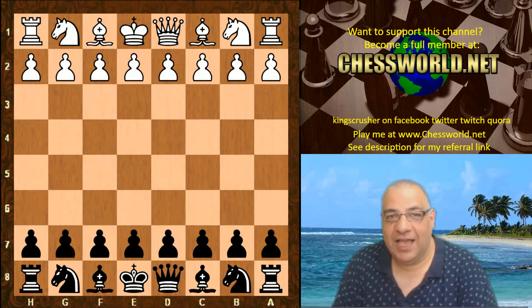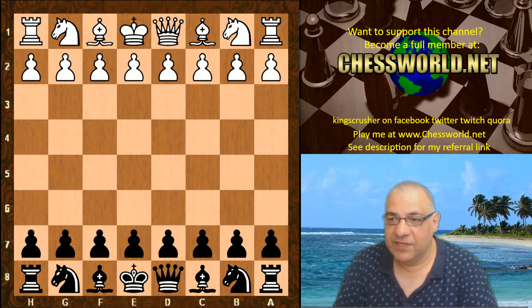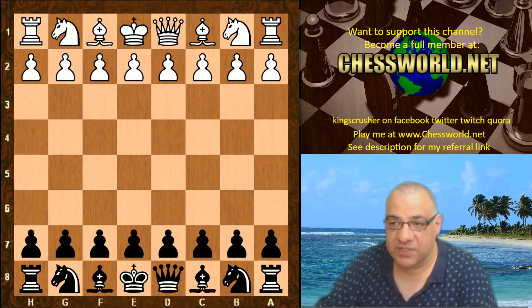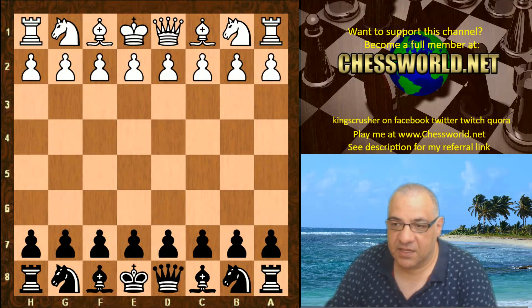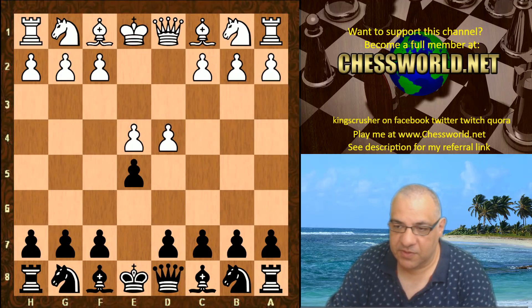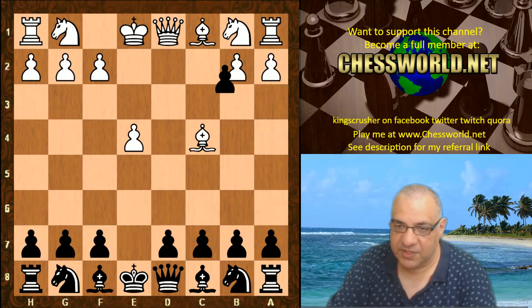Good morning everyone. I have another exciting game to show you of Leela Chess. This is from a very exciting gambit start position. This was in the Gauntlet set of games done by John Dee. Let's see Stockfish 6 playing White — plays e4 and we go into the Center Game, heading into the Danish Gambit accepted with Black taking here.